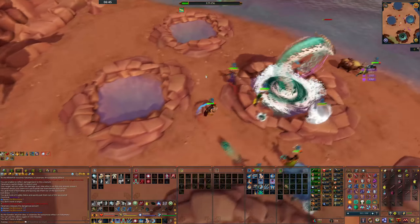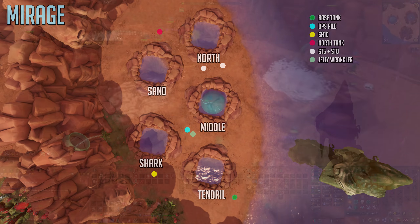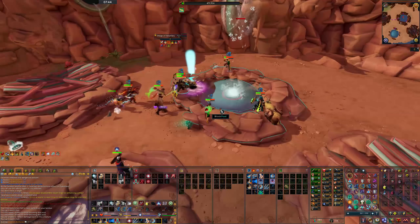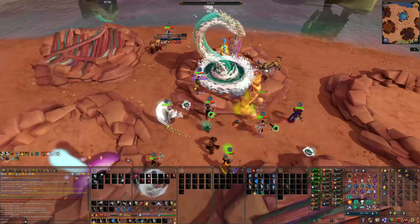When mirage starts, positioning depending on your role is extremely important. All pools spawn at once, and as a DPSer you want to stand near the shark pool and attack it first. The jelly wrangler starts as DPS then breaks off when jellies spawn. Once the shark pool closes, move to tendril pool, then sand pool. Once sand pool is dead, spam on the middle to close it off with sand, and then finish the middle pool.